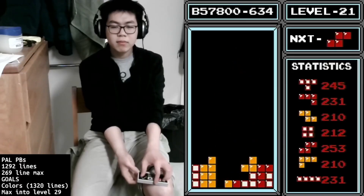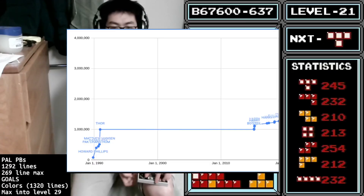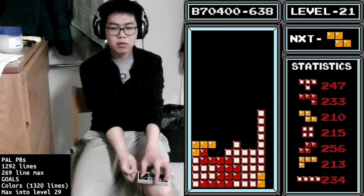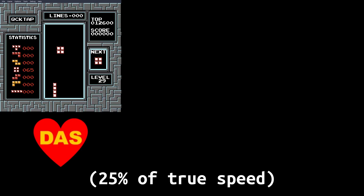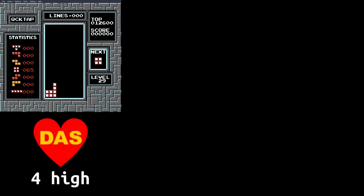The history of competitive NES Tetris is unreasonably rich. The barriers that once defined the limit of human ability have been shattered over and over. We can see this by looking at how our movement has developed on the kill screen, the game's fastest level. With DAS, the game's oldest playstyle, a square can barely clear a 4-high wall with absurd timing.